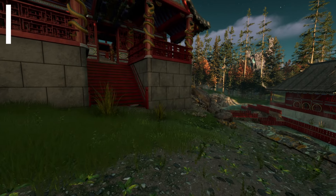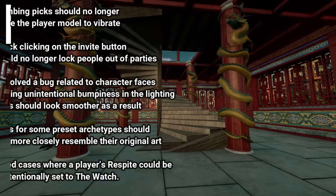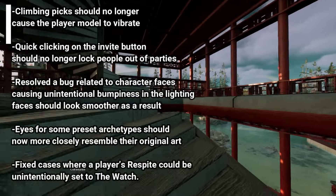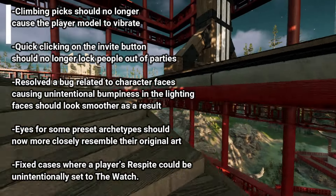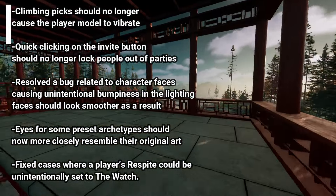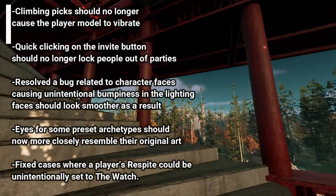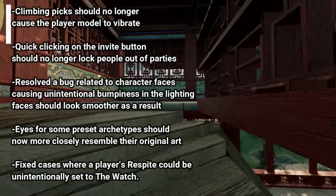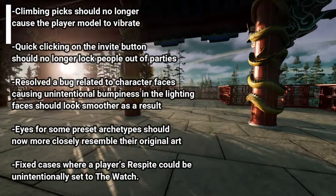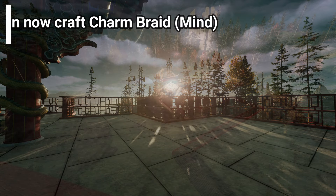For the player character, climbing picks should no longer cause the player model to vibrate, which is a great fix — it could be a pretty jarring experience your first time climbing. Quick clicking the invite button should no longer lock people out of parties. They resolved a bug related to character faces causing unintentional bumpiness in the lighting; faces should look smoother as a result. Eyes for some pre-set archetypes should now more closely resemble their original art. And they fixed cases where a player's respite could be unintentionally set to the watch — if detected, the player will be relocated to their first abeyance realm when re-logging.